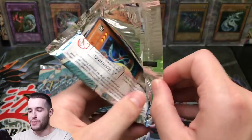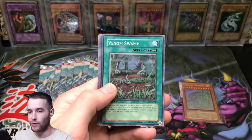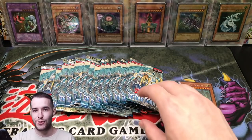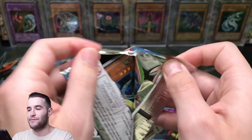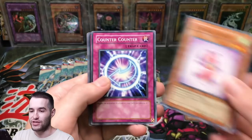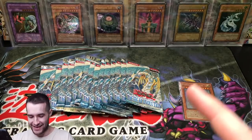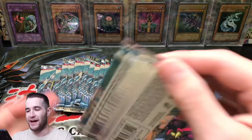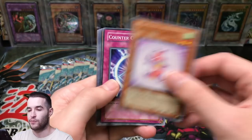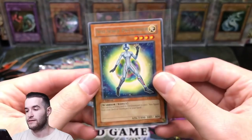That is one of my best pulls ever. If it grades a 10 it will be worth more than my Red Eyes by a lot, which is absolutely insane. So I guess we should get on with this video. We got one super and the ghost so much for the search. Venom Swamp, Chrysalis Chicky, Counter Counter, and Mirror Gate — there we go, super rare. Neos Pathfinder is like a five-dollar card so that's pretty cool. I'm probably about to open the rest right now and just post the videos later.